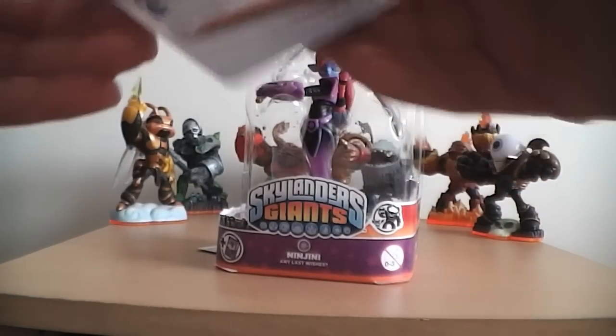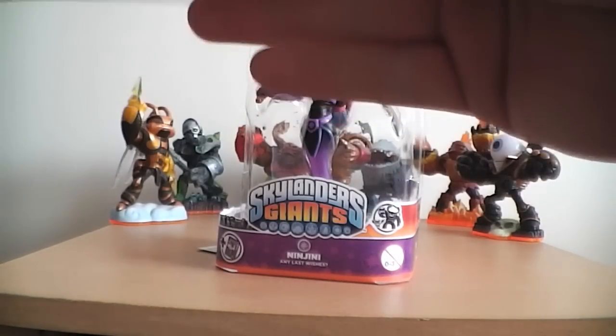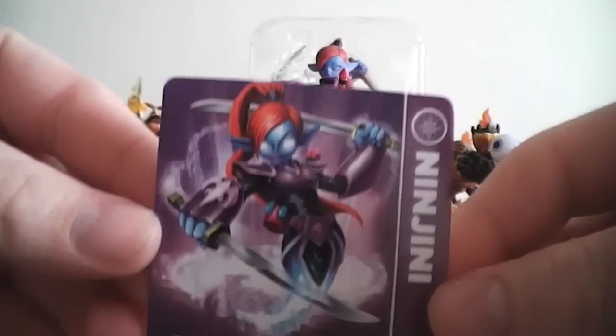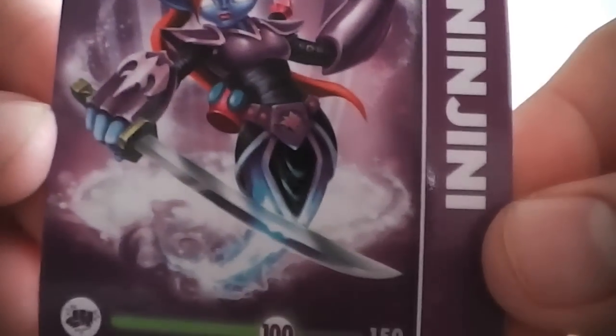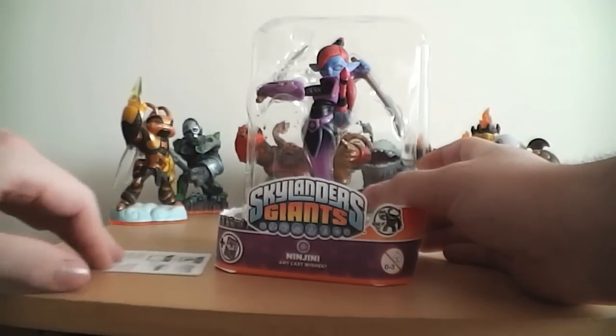And straight in. Let's get the old cards out — so you've got the old safety information, and her card. Very nice artwork there, some awesome stats: it's 100 in everything apart from luck which is 150, which makes sense considering she's a genie. Very nice. Got the old sticker sheet still over here.